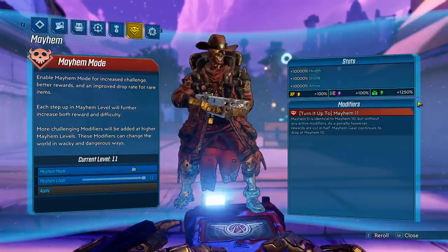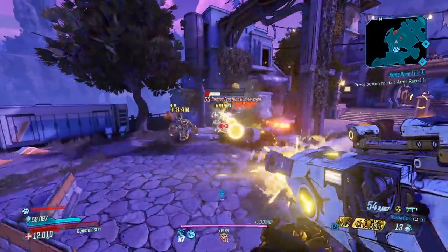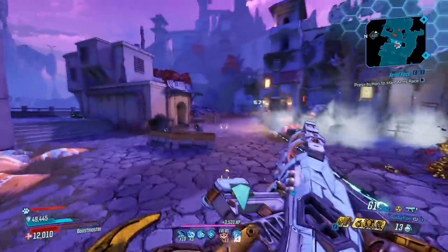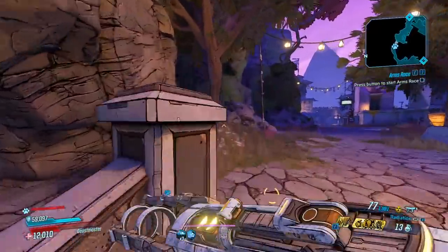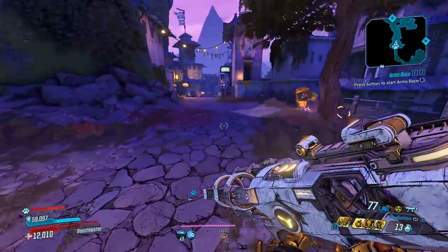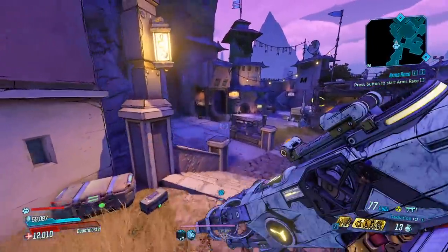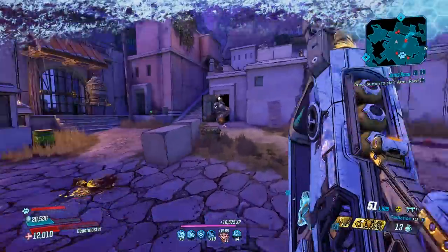We're on Mayhem 11, the max difficulty. Let's go ahead and push forward. I'm going to say right now, this gun is disgusting. Like, look at this — deleted. That guy over there, he died. Deleted. It only comes in shock and radiation, so for these kind of enemies I'm going to focus on radiation. Radiation is neutral on flesh, so I don't want to get the negative bonus for using shock on flesh. Guys, this thing is ridiculous.